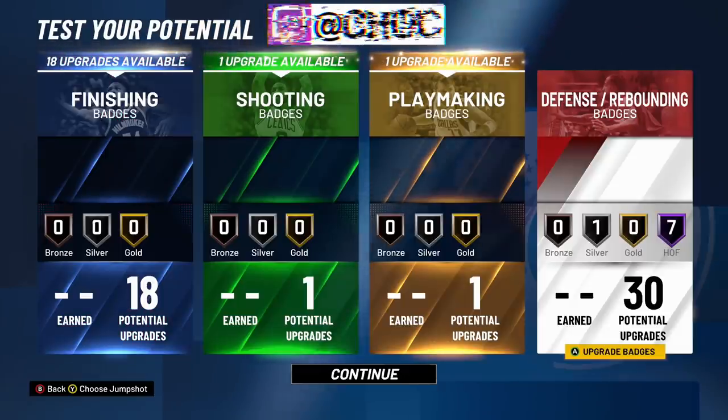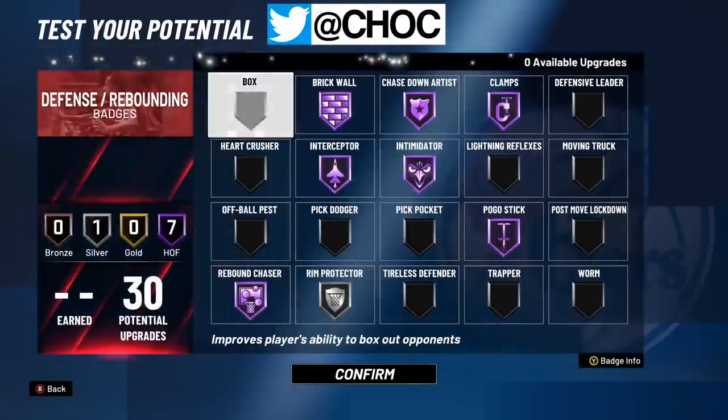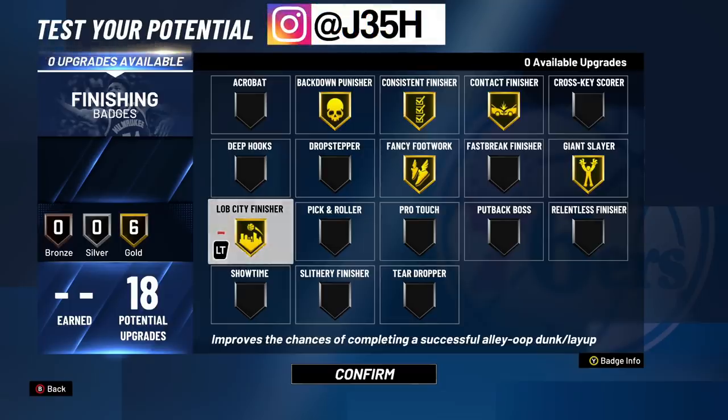With 30 defensive badges, people are not going to be able to mess with you in the paint. You have a 90 speed so you're going to be able to hedge everything. If you do get switched onto a guard, you're going to be able to lock him up because you have 30 defensive badges, Hall of Fame clamps, and a 90 speed. For your finishing badges, this build gets contact dunks — you have a high enough dunk rating. Make sure you have Contact Finisher on because you're going to be out there posterizing people. This build is the jack of all trades and it can genuinely do it all.